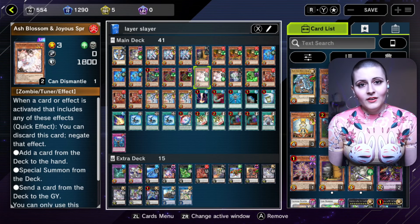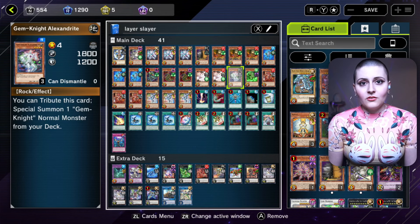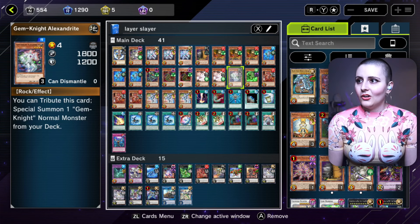Ash Blossom and Joyous Spring is another hand trap that helps prevent the opponent from getting shenanigans done. Alexandrite is in here again as another level four monster — we can tribute it to get out Lapis for extra deck plays, and specifically to have it for Brilliant Fusion to get out Seraphonite.